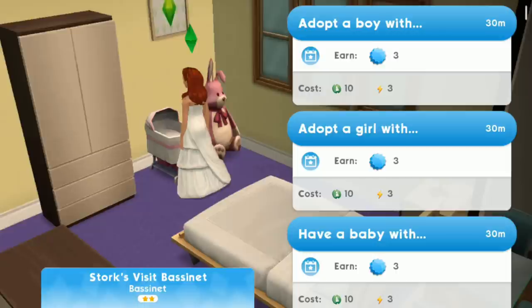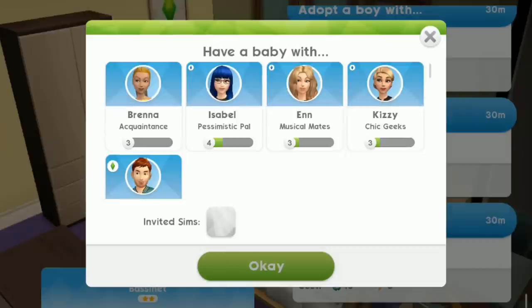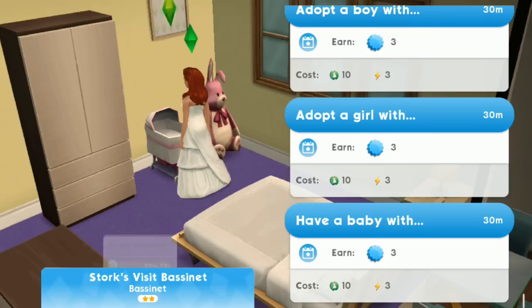If you want fate to decide whether you have a boy or girl, select the bottom option for a random choice. Once you select, you'll then be given the option of who you want to have the baby with. I'll select my own Sim here, whom I've just got married to.